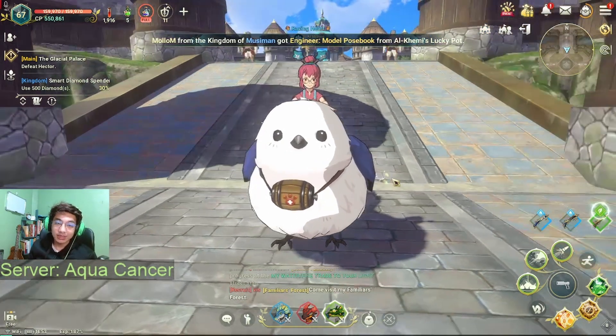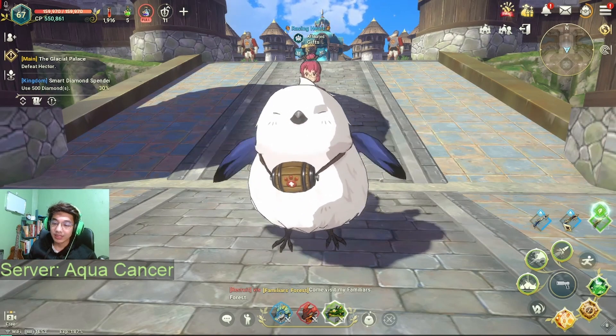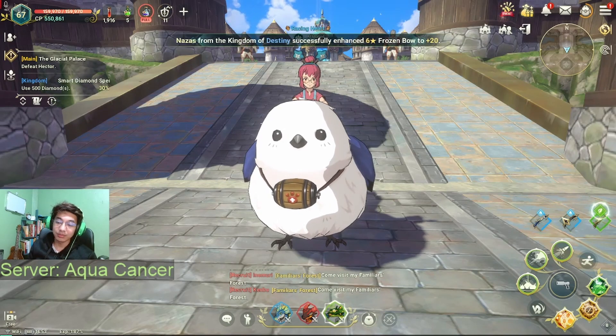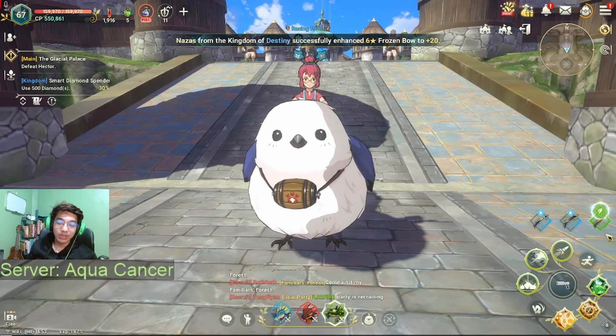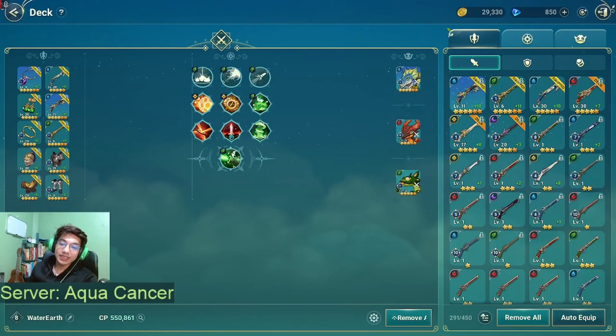Starting off with my PVE setup — this is what I usually use and I usually just farm in fire areas or water areas because these are the strongest equipment that I have. I have an earth weapon and two water weapons that I'm currently using. Let's go ahead and check my first deck — this is my primary deck that I use for everything PVE related. During farming I only farm monsters that are fire or earth.